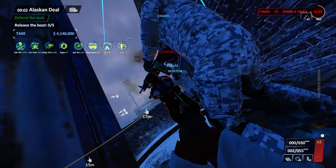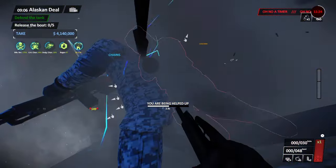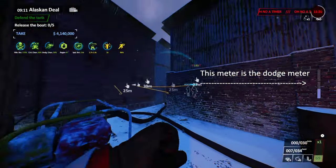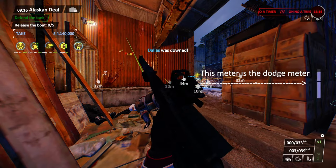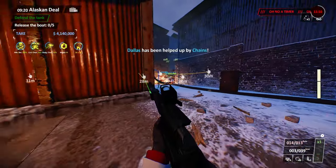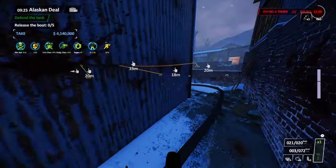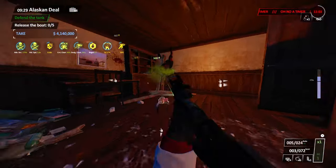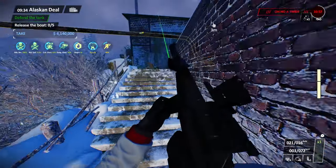Dodge has been completely reworked to no longer be RNG. Without skills, taking damage will increase your dodge meter, and when your dodge meter is high enough, you are guaranteed to dodge the next bullet. When you dodge, you have a longer grace period before you can take damage again, and depending on how light your armor is, the longer this period will be. High dodge values increase the amount of dodge you get from being hit, and certain skills and perks can give you dodge in other ways, like gaining dodge from sprinting, crouching, or landing headshot kills.